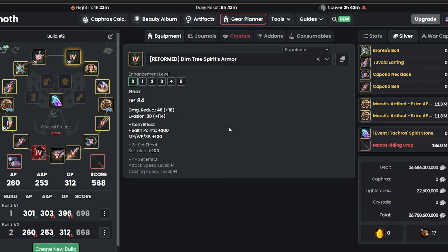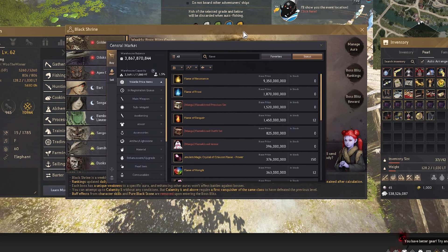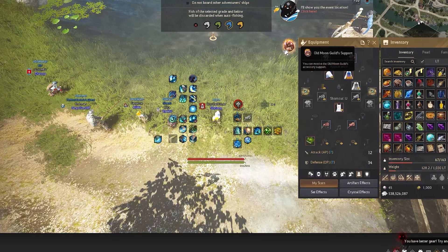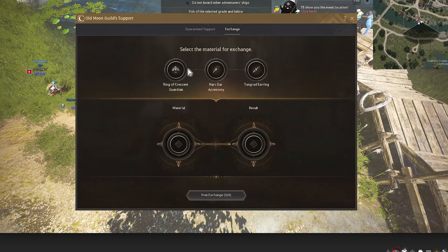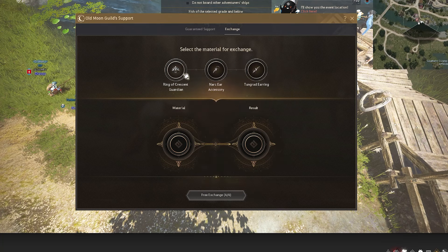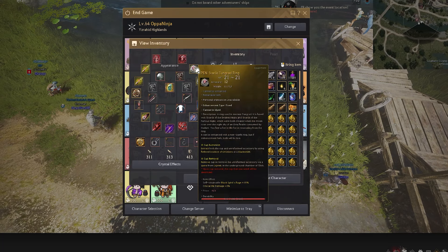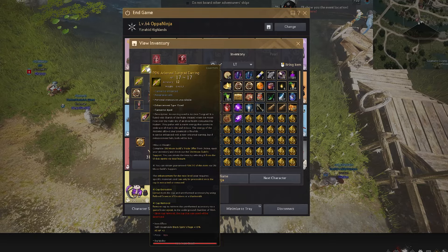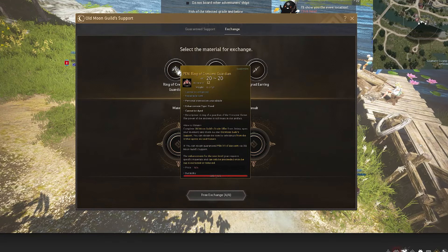While grinding for HP and NP Potions, you'll get enough money to buy the next upgrades. Next, I'll start working my Tuvala Ring into a Guaranteed Ring of Crescent Guardian and get it up to PEN as soon as I can. In order to do that, just press I in BDO and click Old Moon's Guild Support — then plug in all your ingredients and make a PEN Guaranteed Accessory. For early game, I really recommend the PEN Ring of Crescent Guardian because it gives the most AP. I'm in late game now so I've moved to PEN Tongrad earrings, but start with Crescent Guardian.